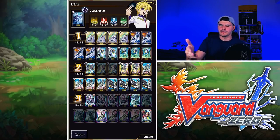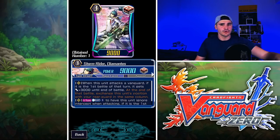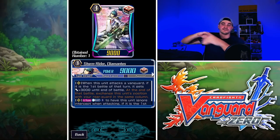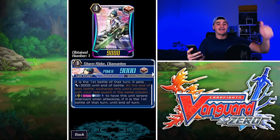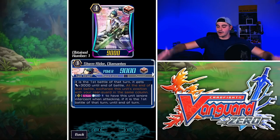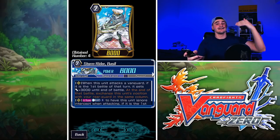The most important grade three besides Maelstrom is Stormrider Diamantes. Him, along with Basil, are our main attack enablers — they get us to that fourth battle or more. His rear guard skill is: when this unit attacks a Vanguard, if it is the first battle that turn, it gets power plus 3,000. At the end of the battle, exchange this unit's position with your rear guard in the same column, turning your back row into an attacker. His second skill, a Vanguard Zero buff, is: once per turn at counterblast one, this unit ignores intercept when attacking if it is the first battle of that turn — so you can still activate your effect even through intercepts.